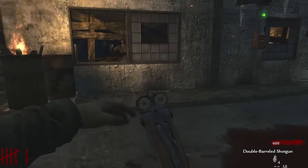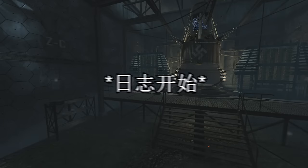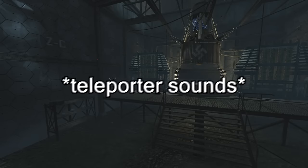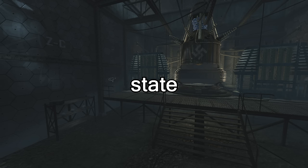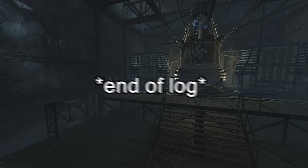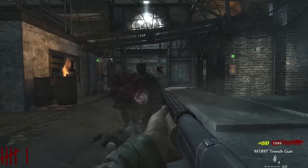In the fifth recording, we hear a test conducted on a teleporter. A test subject is placed inside and the machine is turned on. The result: the test subject is vaporized. Maxis orders Richtofen to clean up the teleporter and recalibrate the machine before the log ends.